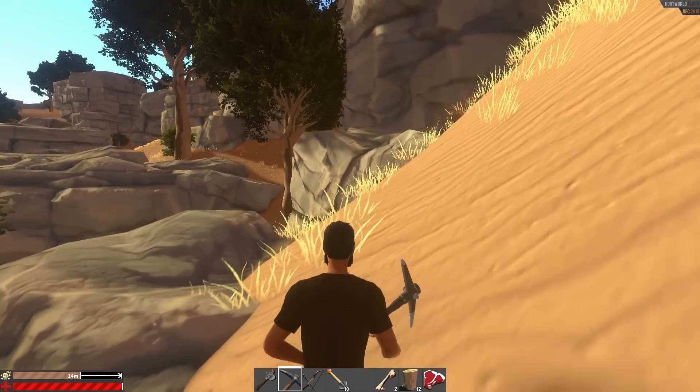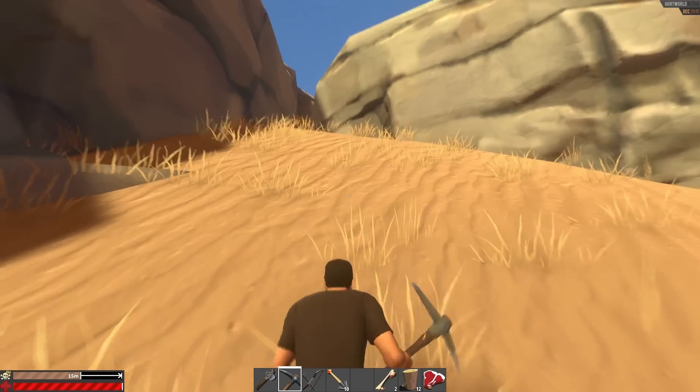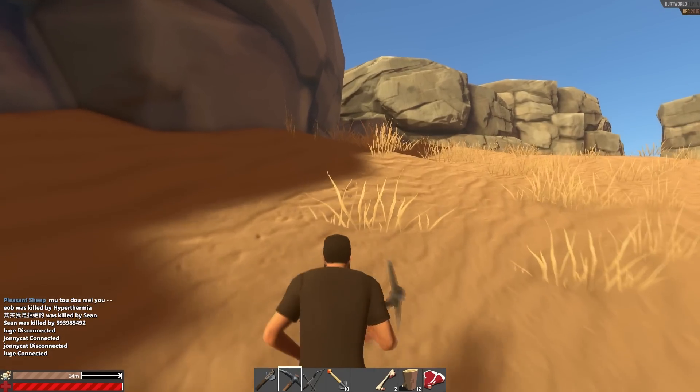Let's see if we can find something up this mountain, and make sure that the guy with the bow is not around anymore — because he'll probably try to kill me if he's anything like me. That's what we'll try to do.